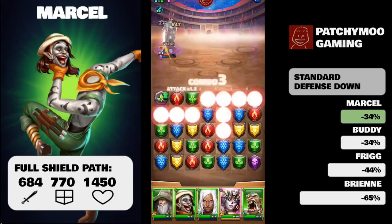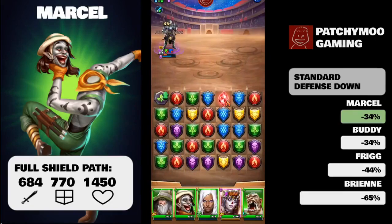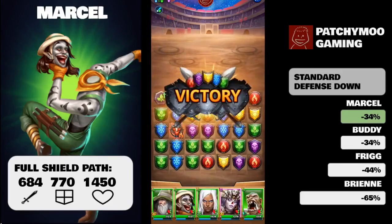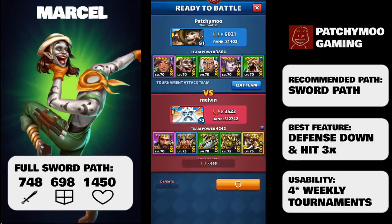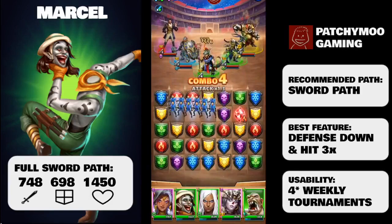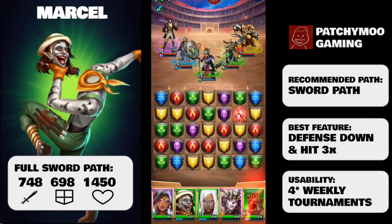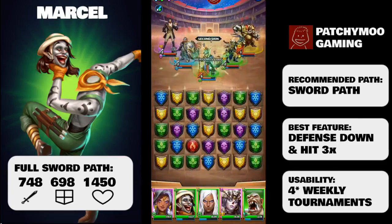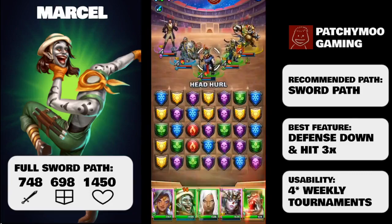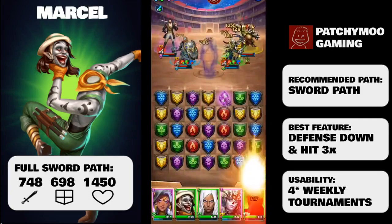The 300% damage to the target and nearby enemies is by far the hardest hitting hit-three of any four-star nature hero at time of recording. Only Buddy the Elf and Almore are also hit-three four-star nature heroes. Buddy the Elf has much lower attack power and Almore has a much lower special attack percentage, so Marcel is roughly doing twice as much damage as either of those specials. Combined with the minus 34 defensive down for three turns, Marcel really comes into his own and is very usable in a lot of places.